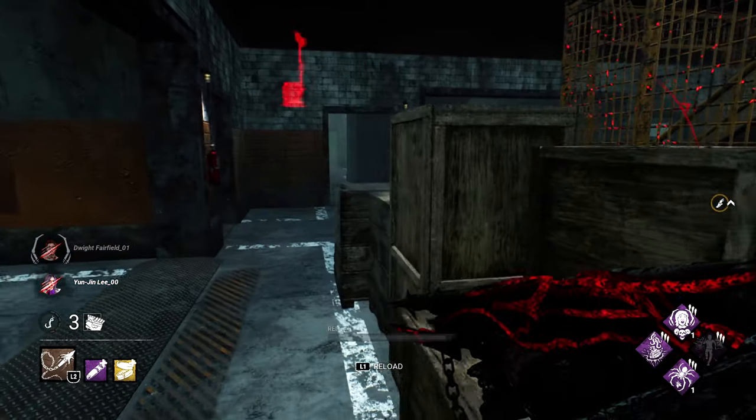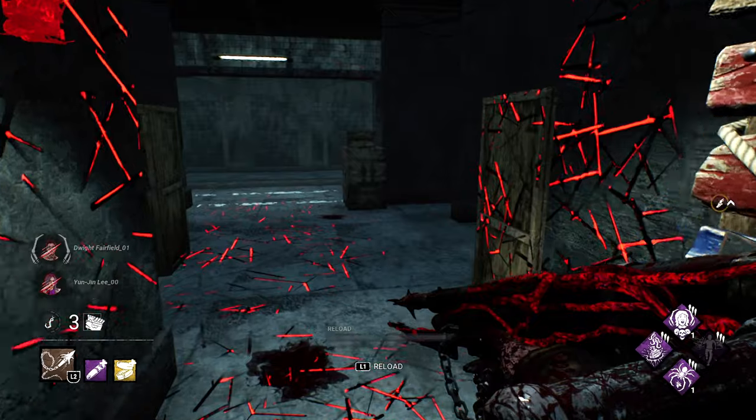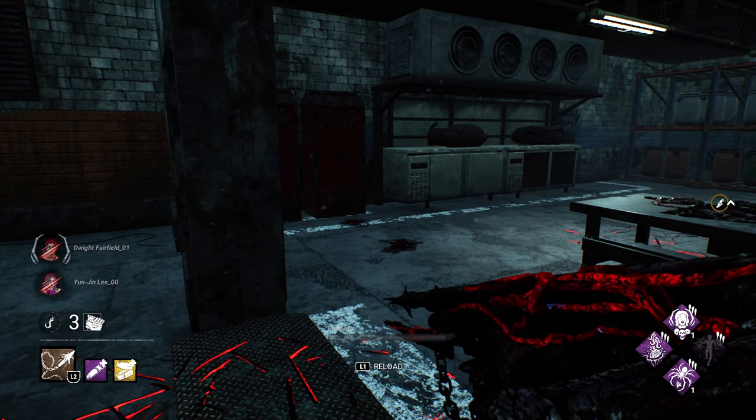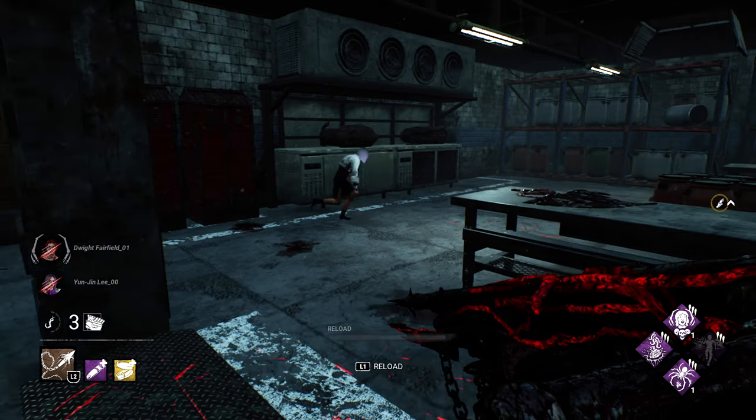This negates one of his biggest weaknesses, which is being slow, and it can catch a lot of survivors off guard. They wouldn't expect a fast Deathslinger. They will, however, expect you to have Save the Best for Last, which you can also have and use in this build to benefit no matter what survivor you're chasing.